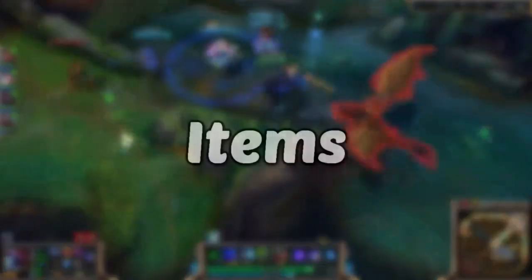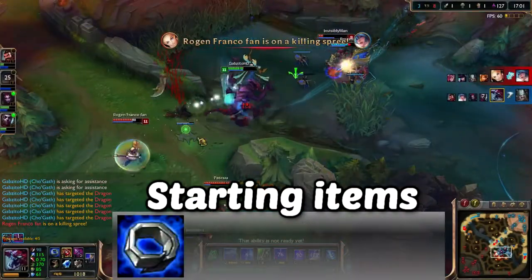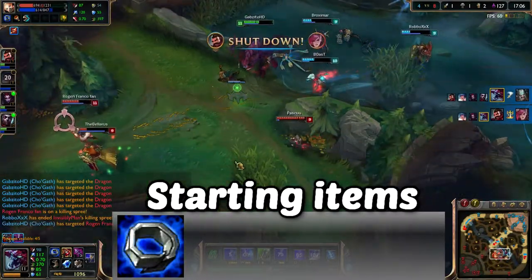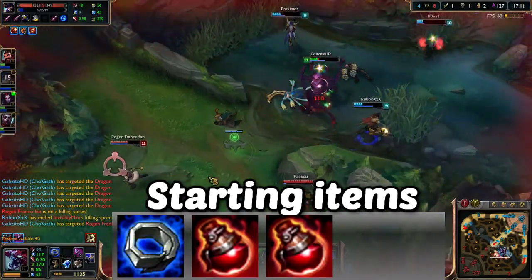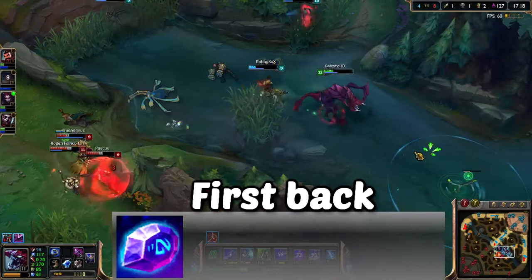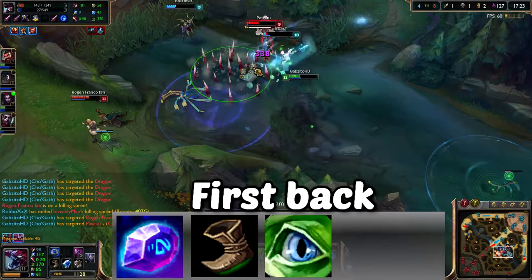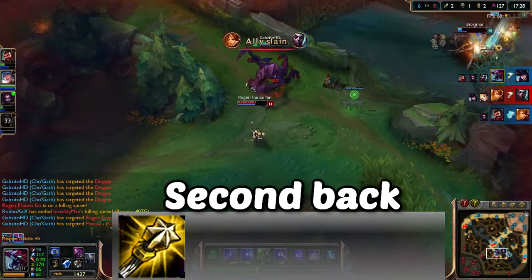For items, you want to start with Doran's Ring - it works really well with your passive regaining more mana for every minion you kill. Two pots is pretty standard as well. For your first back you want to get the Catalyst the Protector because Cho'Gath is quite mana hungry, and the passive gives you health and mana back just like your passive. Also grab a boot.